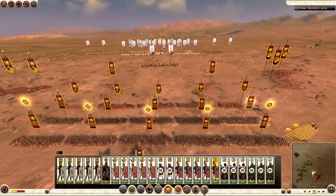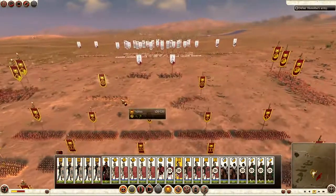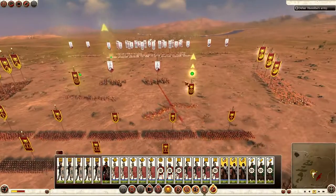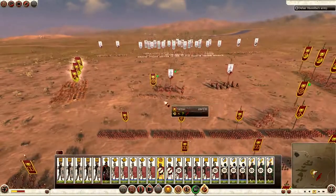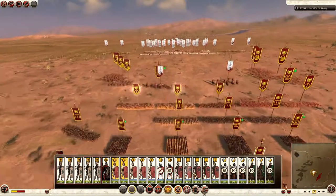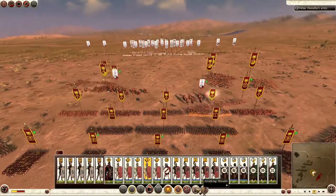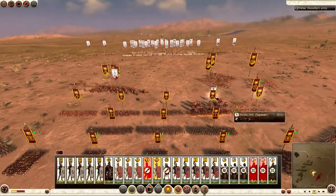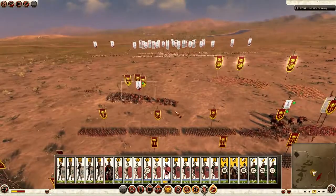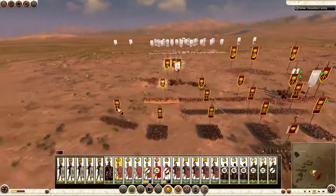He fought against his long-term adversary Scipio Africanus, and this battle is on hard difficulty like the previous historical battle. Straight away I'm peppering the elephants with my cavalry — my Numidian cavalry and my missile cavalry — and unfortunately I've lost my skirmishers fairly early on. This battle did take me a few goes until I finally got it right. It can be a bit tricky, but once you work out what the AI tends to do, it can be fairly easy.